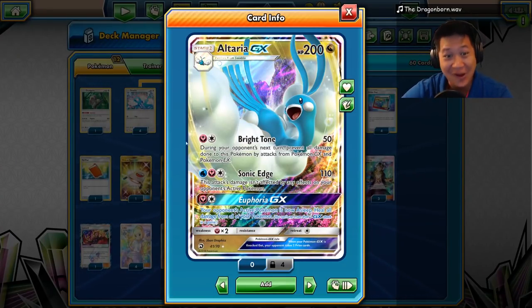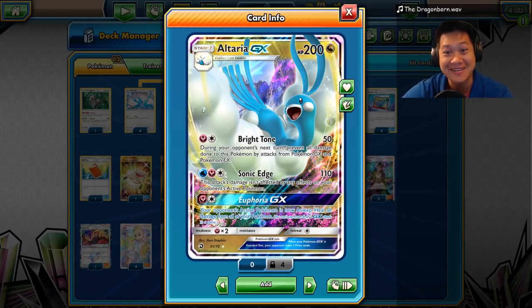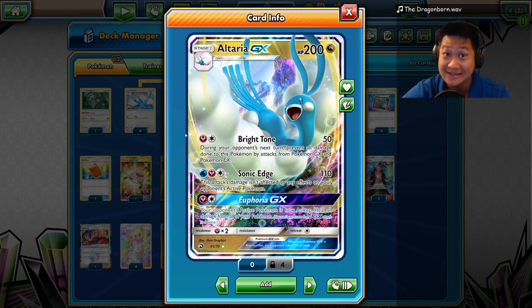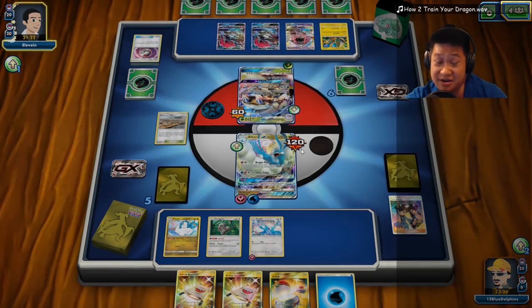Altaria GX, Bright Tone. Next turn, your opponent's GX Pokemon can't hurt you. I have Bright Tone, so it should not hurt me.